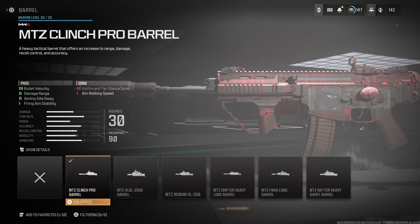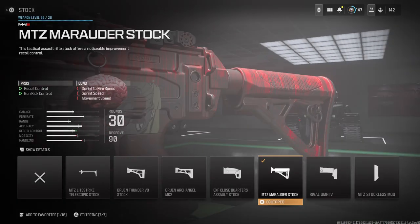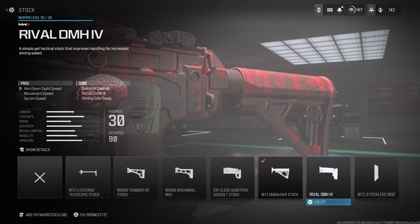The MTZ Clinch Pro Barrel helps you beam snipers from afar on maps like Greece or High Rise — no problem at all. I run the Slate Reflector as my optic. For my stock I run the MTZ Marida Stock, which helps with recoil control and gun kick control. The cons are sprint-to-fire speed and movement speed, but if you're not a movement player, it's not an issue.